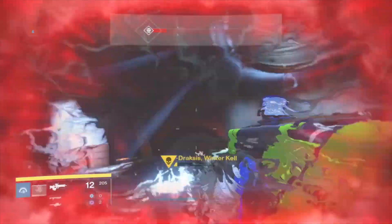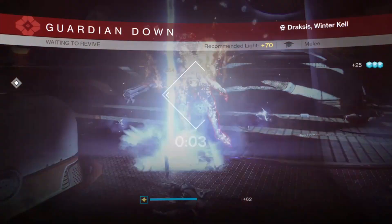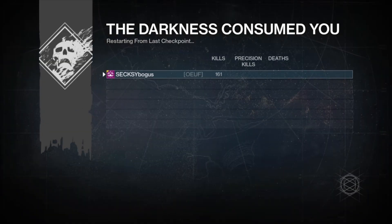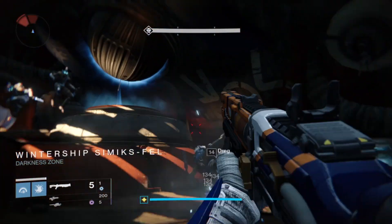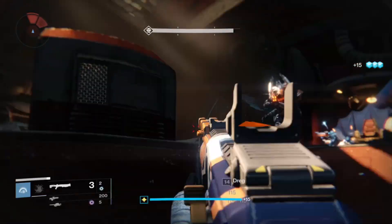You need to kill Drax like the old exotic farming method we probably all know by now, which is to get his health low and use your grenade or rocket launcher to explode yourself next to him so both of you die. You don't need to press Start to check your character screen — when you stop seeing glimmers drop from killing Fallen, that means the countdown is over.